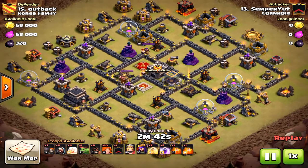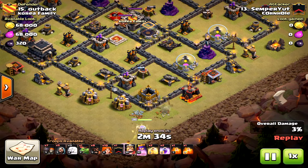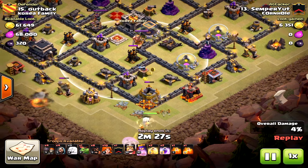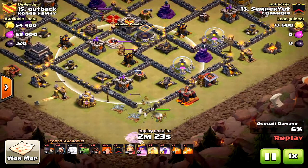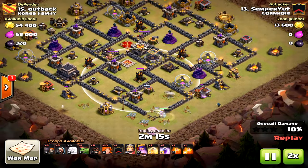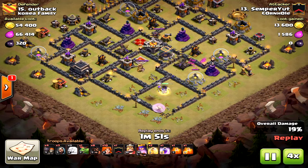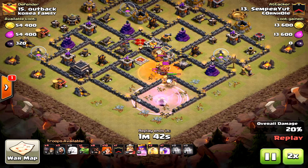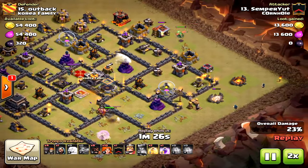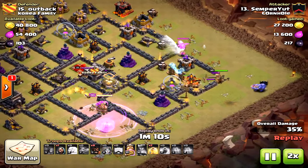Here's Simper bringing in the queen walk — maxed out base except the heroes aren't quite there. He actually could have let the queen walk more, but he chose to break her in. The thing is, once you drop the valkyries down the funnel is not there, so be very careful. If you drop the valkyries in the south they'd probably branch off towards that gold storage or gold collector. Luckily he brought that baby dragon to create the funnel, and then the valkyries come in right there on that eastern corner.